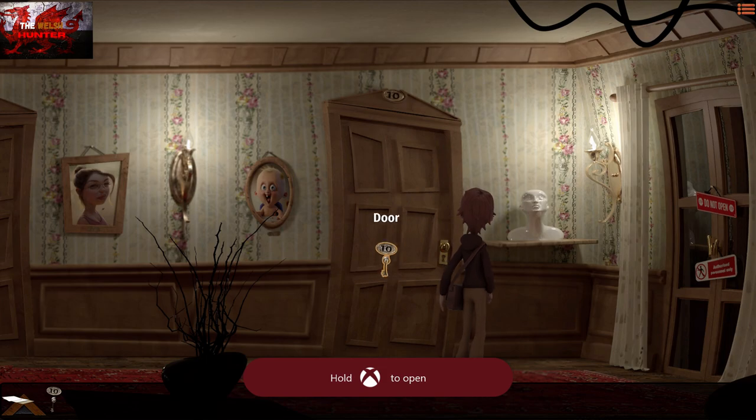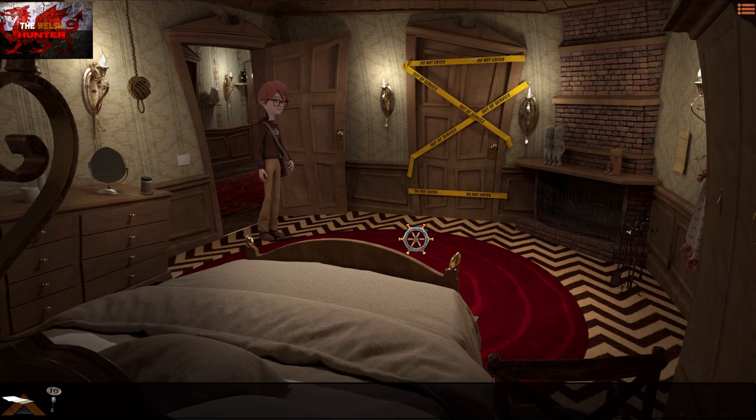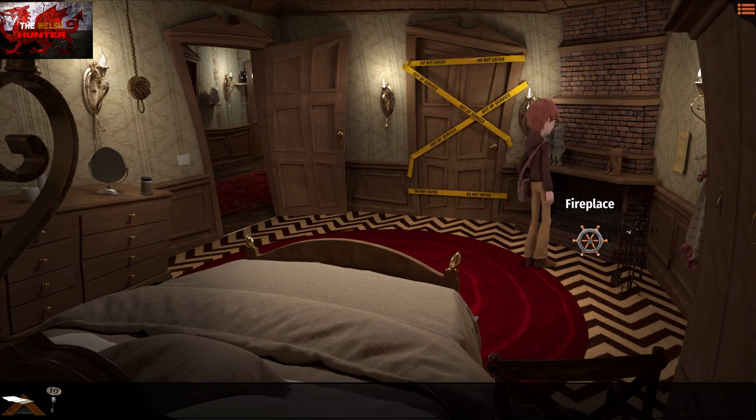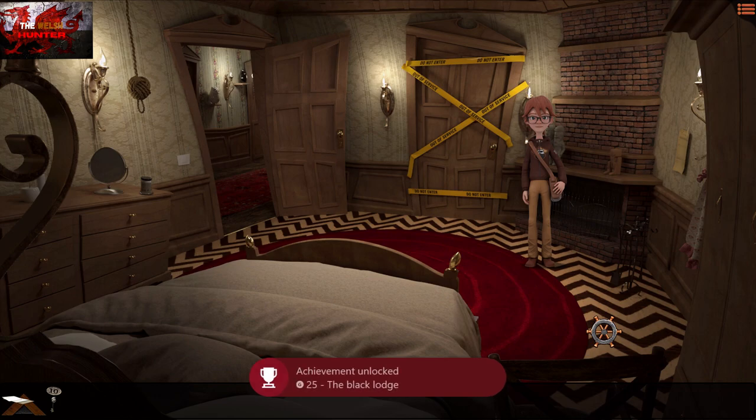Another quick missable achievement here. Look at the floor and press the X button on the zigzagged floor — just like the Fabergé egg, it won't come up with anything, but once you examine it by pressing the X button, that will get you the 'Black Lodge' achievement.